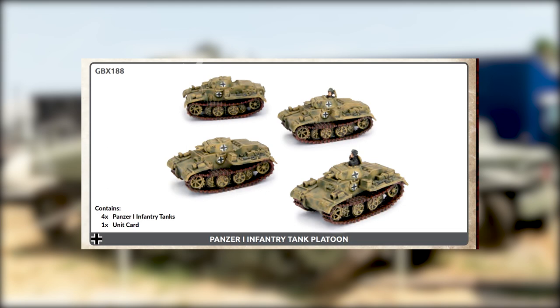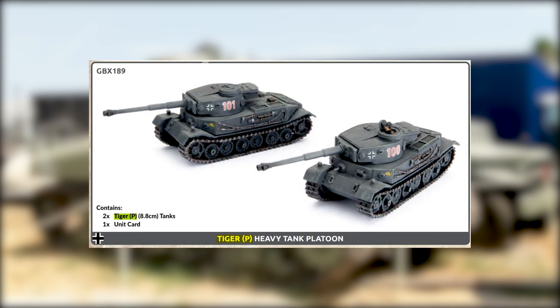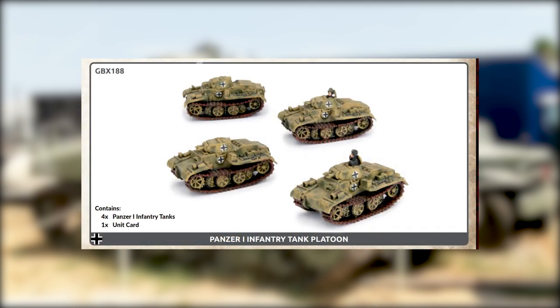So those are your two wild cards. Between them, I think the Tiger P definitely looks cooler but doesn't have quite as many uses as the Panzer 1. The Germans really don't have anything else in their list that fulfills that niche of a heavy-armored infantry-supporting tank. If it's supporting infantry, that speed-eight really isn't going to hurt it — it can keep up with the infantry, and machine guns to suppress whatever needs suppressing. You'll obviously need other things to deal with enemy armor, but the Panzer 1 could be an interesting addition to your mid-war army.